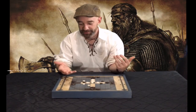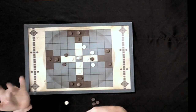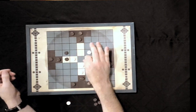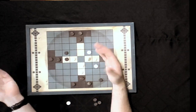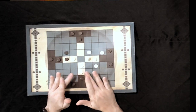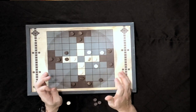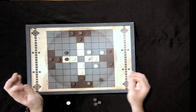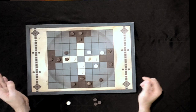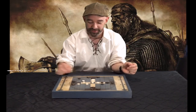As pieces are removed, the board starts to clear up and openings appear — the black player can attack and take more white pieces, and the white player can defend or take more black pieces. Once the king moves off the throne, the throne square counts as an edge for capture purposes. You can pin pieces against it just as you would against the edge of the board, so the throne remains relevant even after the king has moved away.